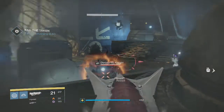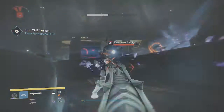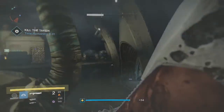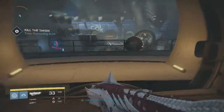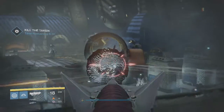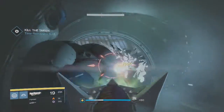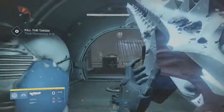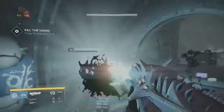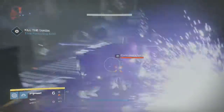You pretty much want to do this as quickly as possible — just move through the ship and clear the taken. The first thing you want to do is take out the taken blights so that they don't spawn in any more enemies. With the second room, you have a couple of taken blights, and then I think three wizards and a bunch of snipers. Those are the main things you want to take out as quickly as possible. The little guys the wizards spawn — you don't want to worry about those. You want to ignore them and just get the wizards down so that those guys stop spawning. Remember to use your supers as much as you can.